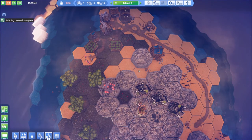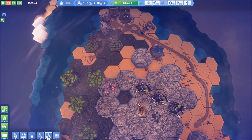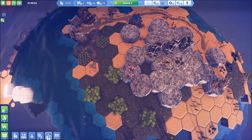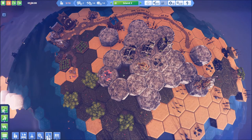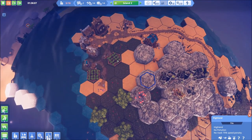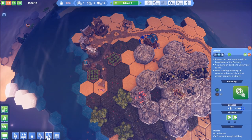Welcome back everyone to our gameplay series of Before We Leave. You just saw the notification pop up — we just completed the shipping research, and that is huge for us because I think we've got a lot of the ingredients we need to get this island up and going and be self-sustained. However, we're not quite there yet. We need some help on people and some resources. So with that in mind, we have just completed the research.